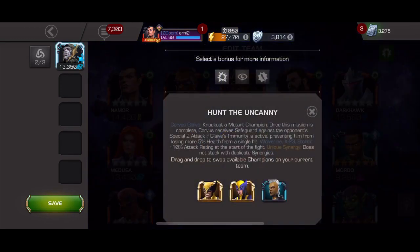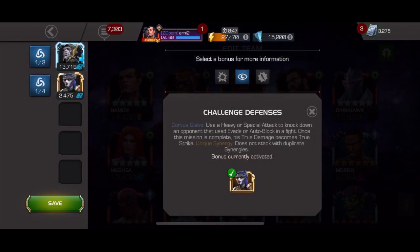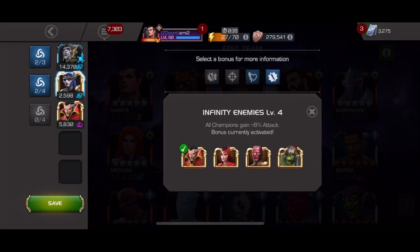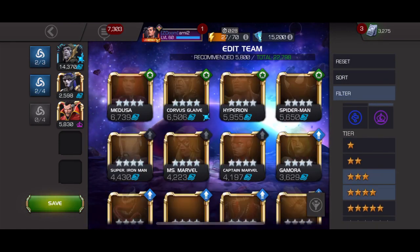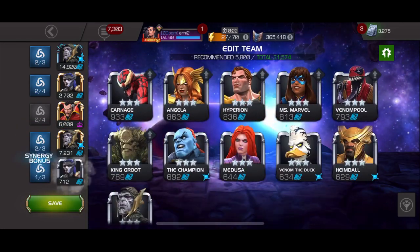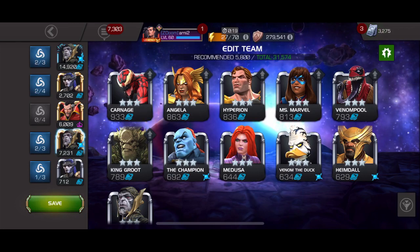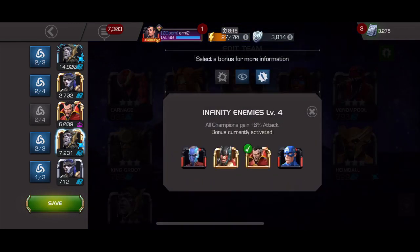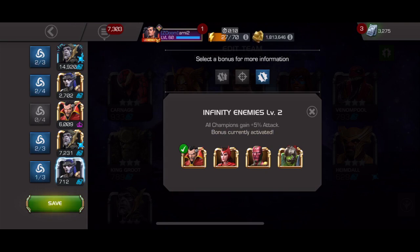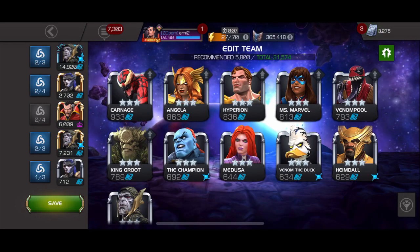I worked on increasing my attack to the maximum level I could. I brought Proxima Midnight for the synergy and also Dr. Strange. Dr. Strange with Corvus gives a 7% attack boost and with Proxima Midnight another 6% attack, so that's 13% attack increase for my main attacker. I also brought another Corvus and my 3-star Proxima — I don't have a 5-star or 6-star Proxima. With this setup you gain another 6% attack from Dr. Strange, so it's 19% attack, and with Proxima Midnight another 5%, giving me a 24% attack increase. I tested a lot and this is the team I decided to use.